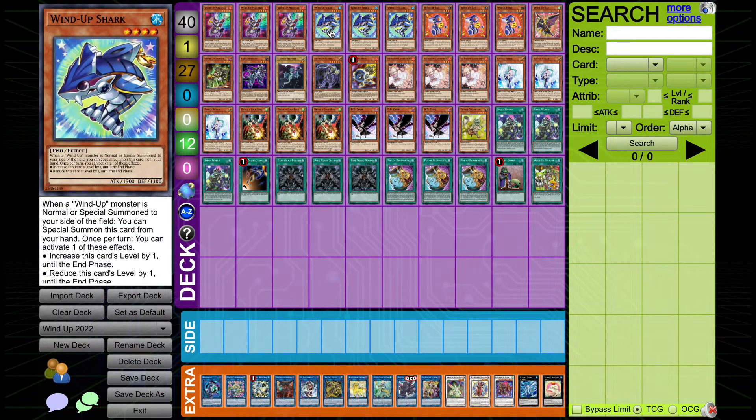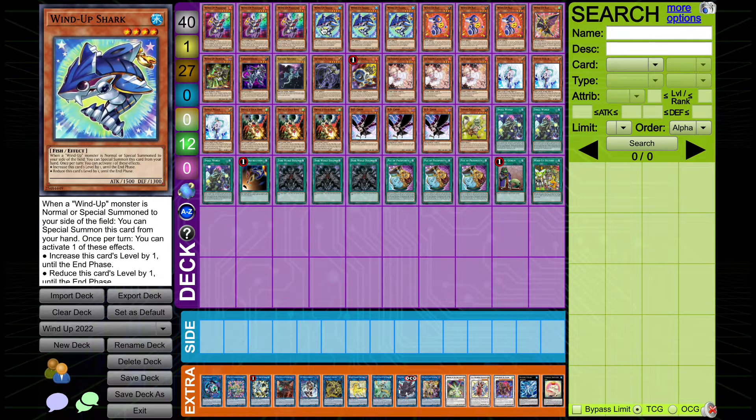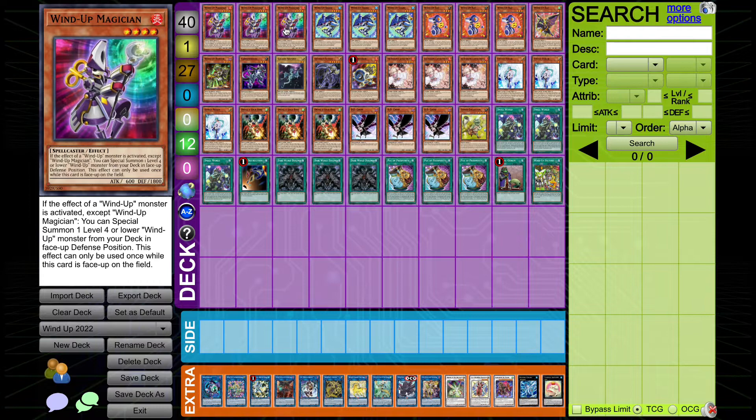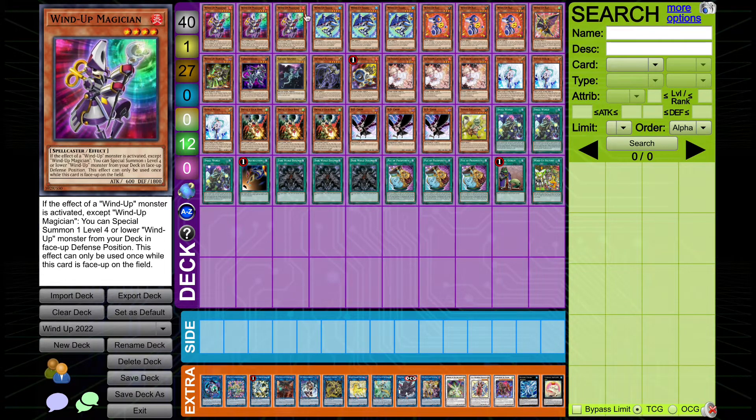Shark is probably the second best card in the deck. When a Wind-Up monster is normal or special summoned to your side of the field, you can special summon this card from your hand — this is an effect that activates, so it does trigger Wind-Up Magician. So you can normal summon Wind-Up Magician, use Shark's effect to special summon itself, then use Wind-Up Magician to summon something else. Shark also has a second effect: as an Ignition effect on the field, it can increase or decrease its level by one until the end phase. This is another activating effect, so going from Magician to Shark, you can trigger the first Magician, then use Shark's level change to trigger the second Magician to summon a third.